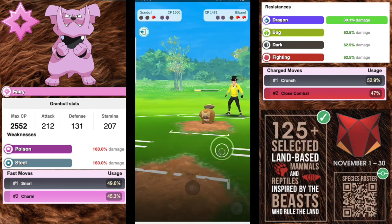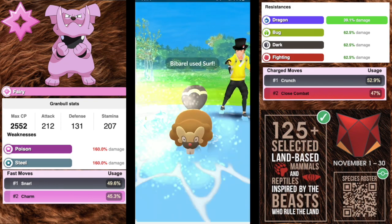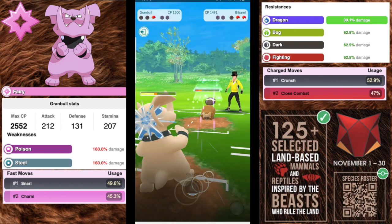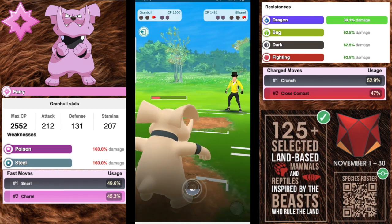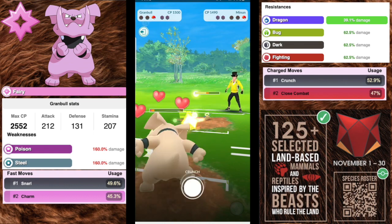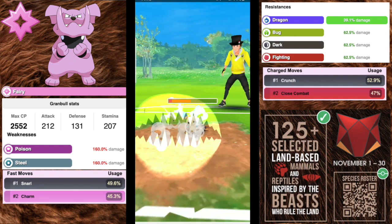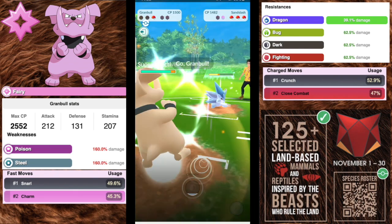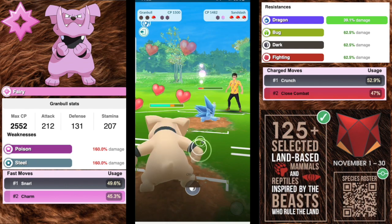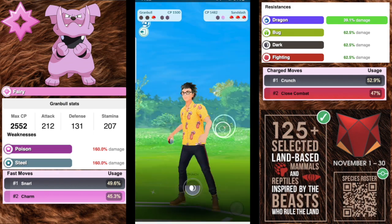For charge moves you're going to want Crunch, and if you can afford it Close Combat. But if you're running the Charm variant you're probably good with just Crunch — you likely aren't getting off a Close Combat anyway. It's a bit squishy, and I hate that because I really love my shiny. It does get to 1500 beautifully and is actually not bad in PvP rank, but just a little too squishy for my tastes.